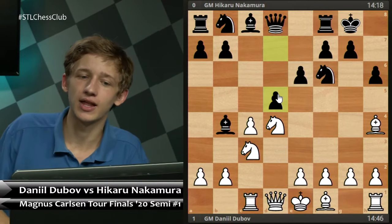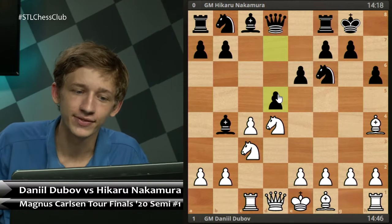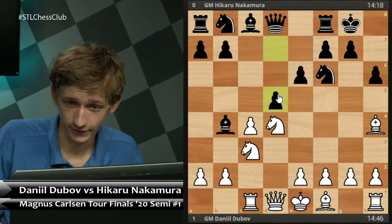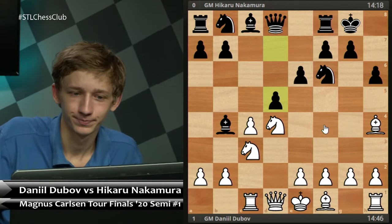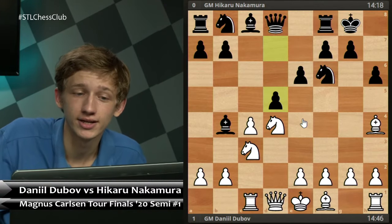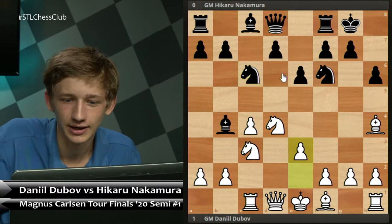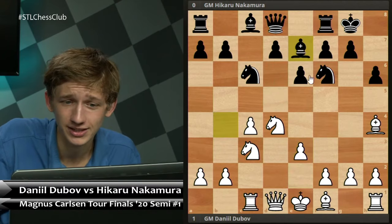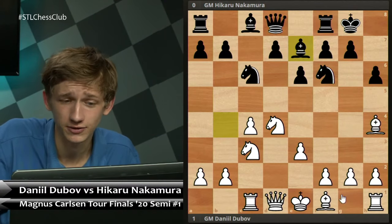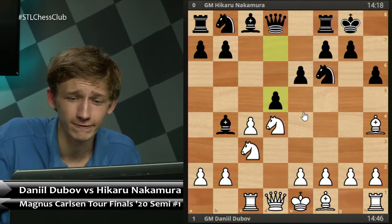After Nxd4 by white, Nakamura attempts to immediately equalize with d5. This is something you actually see a lot from Nakamura against 1.d4 — he's very happy to go for a quick c5, and then pretty early on in the opening, try to solve all his opening problems with a break like d5. The downside to this is that in particular this game, black was not yet ready to break through with d5. As other choices, Nc6 has been played with some success following up with d5. Even Bb7, playing the position very slowly and breaking the pin even at the cost of a tempo, could work. Nakamura himself has had this exact position against Levon Aronian. But in this game, he goes for d5.